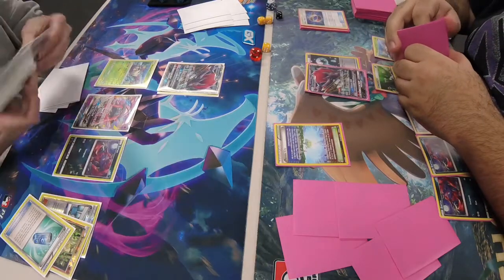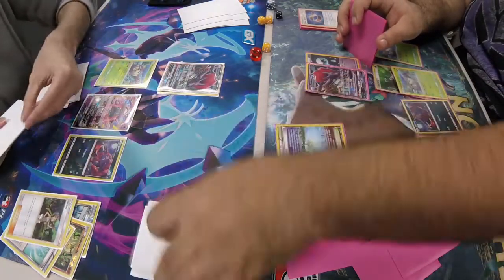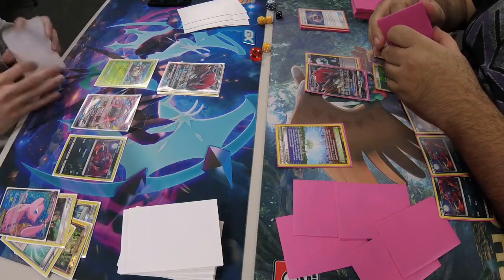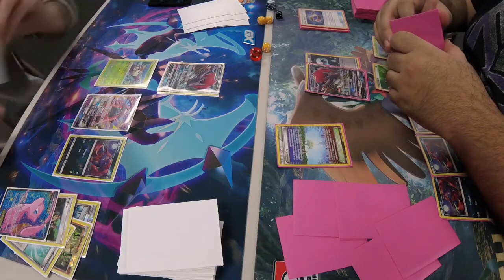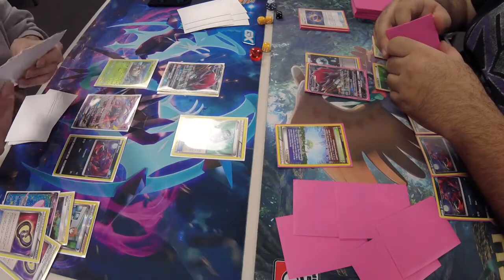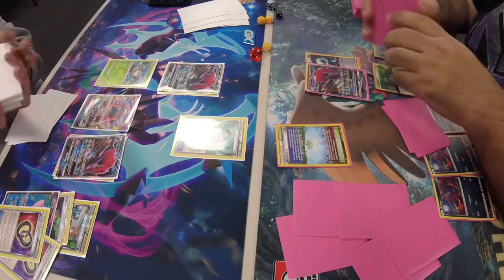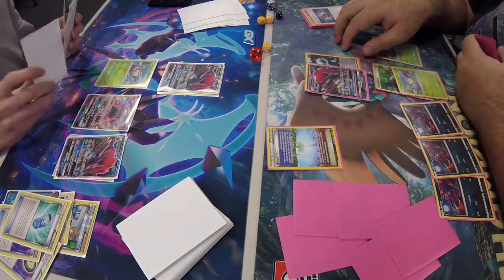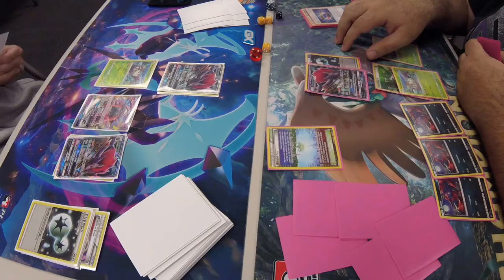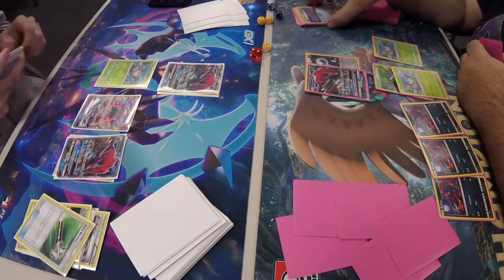Jackie goes for a Mallow, gets two cards, puts them on top of his deck. He trades, getting rid of that Mew he doesn't need in this matchup. We see Double Puzzle — he gets back the Evil Soda and the Sudowoodo. He feels the Sudowoodo is a very important piece to winning this match because it revenge-kills Zoroark. Field Blower gets rid of Parallel City, then Jackie ends up passing.